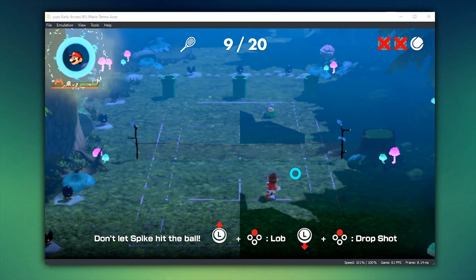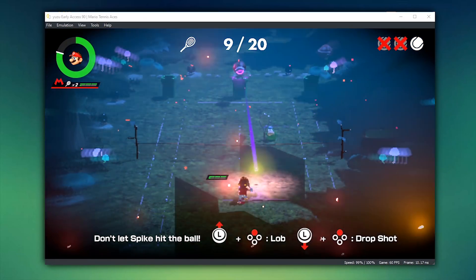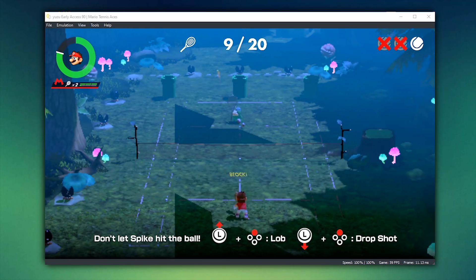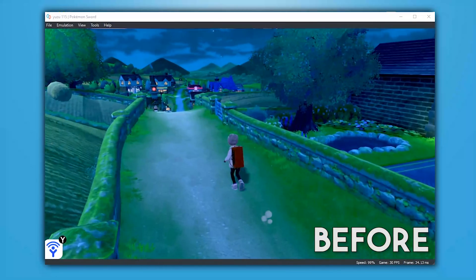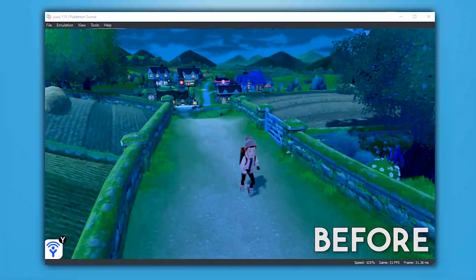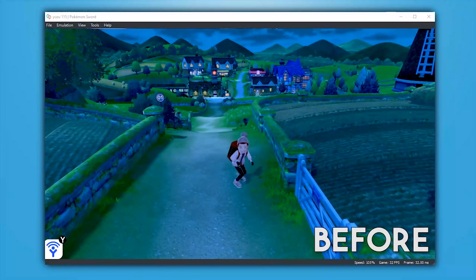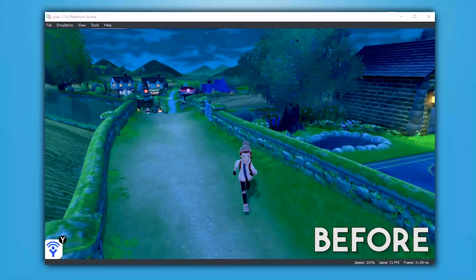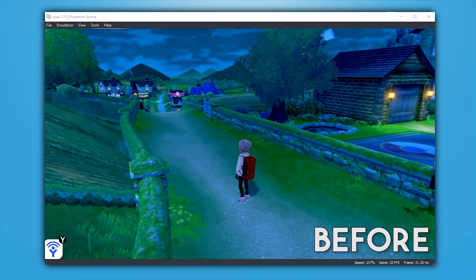Next, let's take a look at some graphical improvements we've seen to the Pokemon titles — both Pokemon Sword and Shield, and Pokemon Let's Go Pikachu and Eevee. First up, let's take a look at Sword and Shield, where they have completely fixed all of the weird missing, disappearing, and flickering shadow issues. As you can see in this mainline version, which doesn't contain this graphical fix, the shadow just pops in and out, and the character's shadow on the ground is also weirdly and wildly flickering.